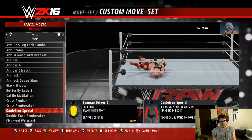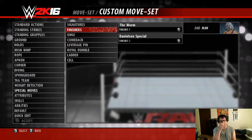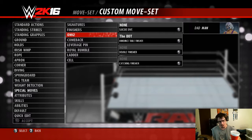The Danielson Special. So you see the signatures and the finishers, they do kind of go together — and that's really something you should probably think about whenever you're creating moves, because you want one to set up for another.